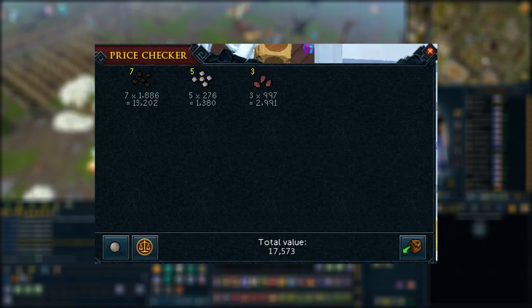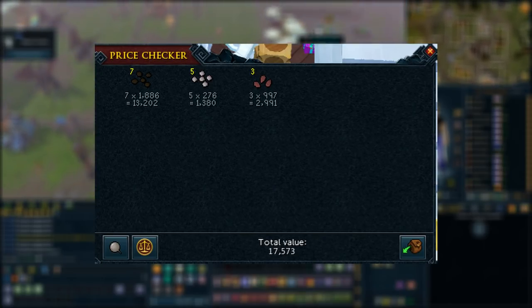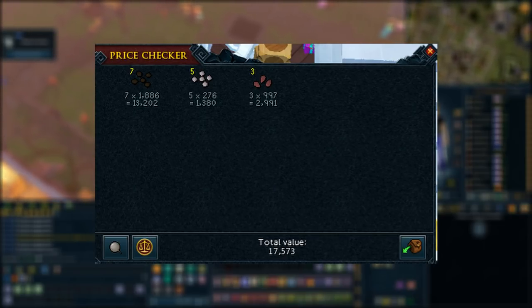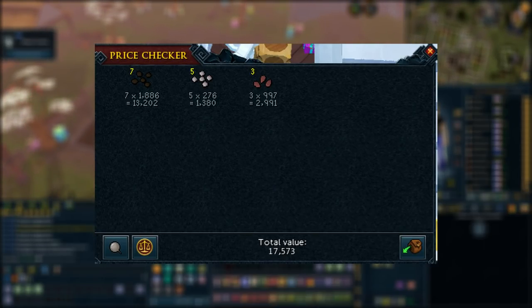The startup cost: you'll need to plant seven papaya trees, five poison berry bushes, and three dragon fruit cacti — these are our passive money makers. Once planted, you never have to plant them again; just harvest the fruit and berries and make nice cash every day after they grow back. The total startup cost is about 17k. Once they're fully grown, you can start doing the daily run.